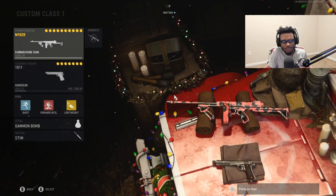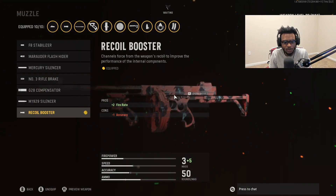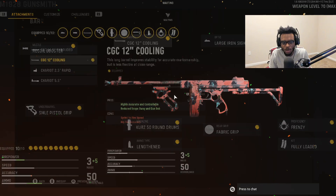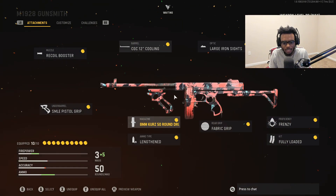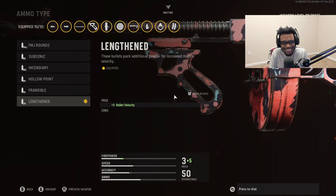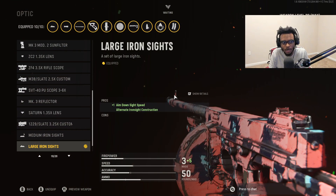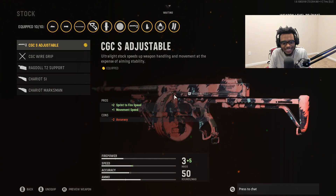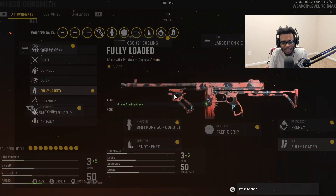The first setup we're going to be checking out is the M1928, which is in my opinion one of the most underrated SMGs in this entire game. For the M1928, we're going to be running it with the recoil booster, the SMLE pistol grip, the CGC 12 inch cooling barrel, the 8mm Kurtz 50 round drum for increased damage, the lengthened ammo type, the larger upgraded iron sights, the fabric grip, the CGC adjustable stock, frenzy, and fully loaded.